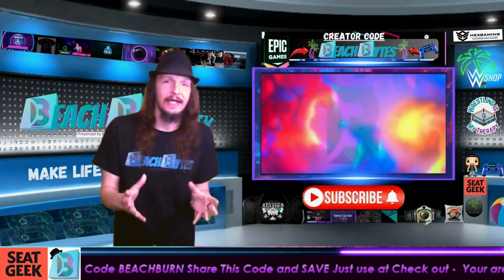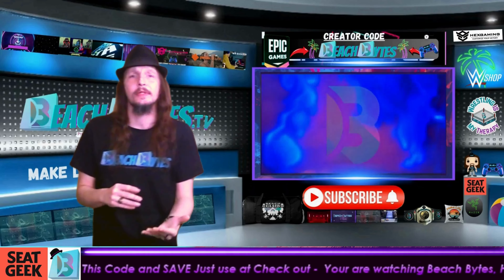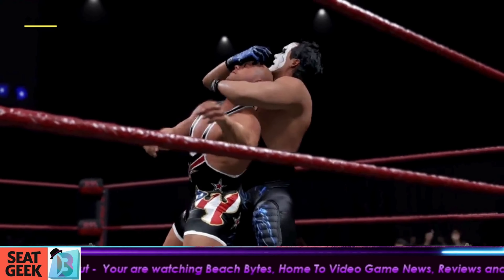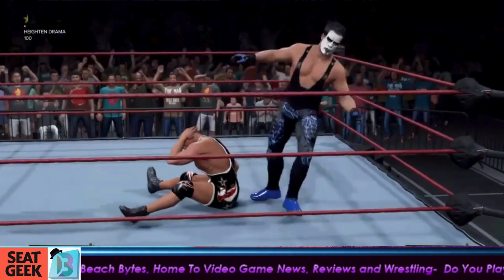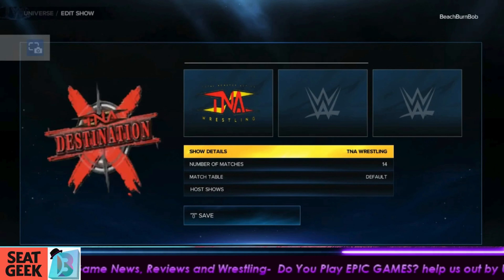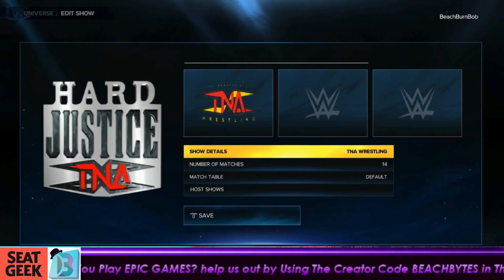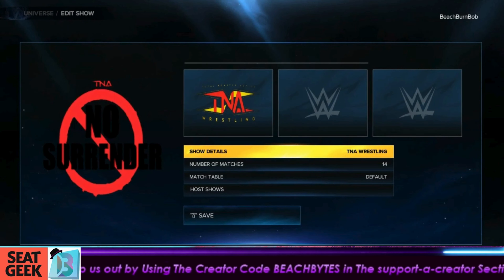To get the TNA arena that you're seeing and all the pay-per-view logos, I've made it very simple. I created two arenas: the main TNA Impact arena and Explosion. If you go and search the hashtag 'beach bites' on Community Creations under arenas, you will find both of them. When you download these arenas, they also come with the hidden pay-per-view logos already included.